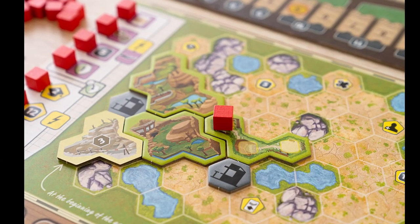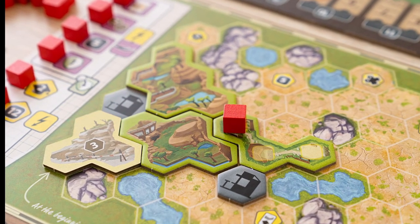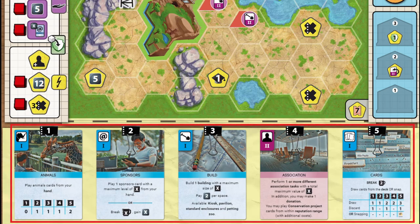Ark Nova is a 2-4 player game in which you build your own zoo, trying to attract as many visitors as possible, but at the same time working towards biodiversity and the protection of species. The game is organized in generations called breaks, and during these you take turns using one of five actions. Whenever you take an action, its strength is determined by the spot it occupies when activated, and when you finish the action, you move it down to the weakest spot. You can also upgrade some action cards during the game to make them stronger.